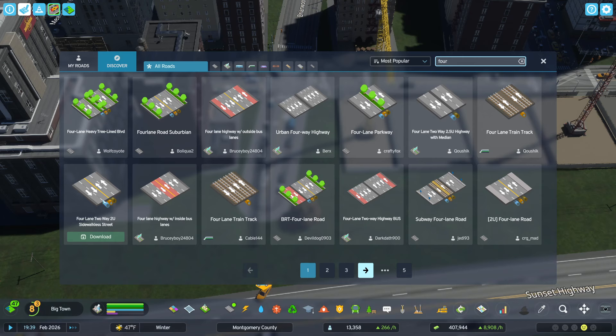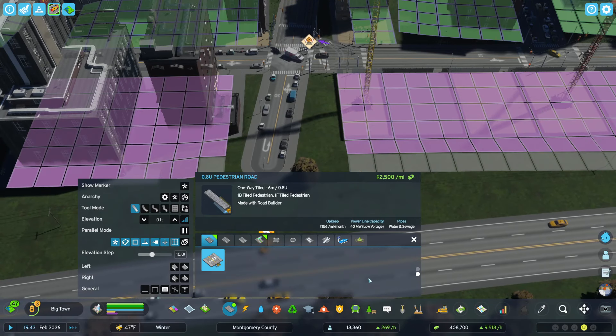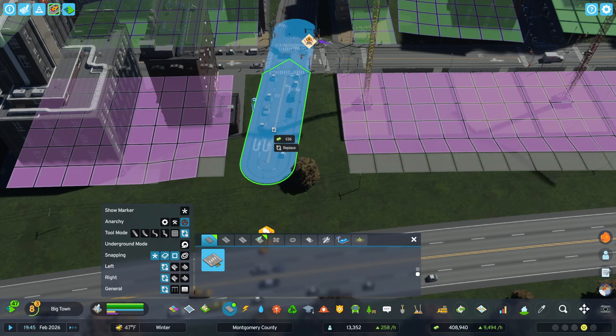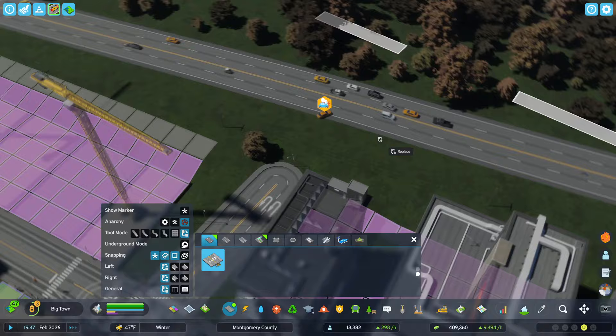Four lane two-way sidewalkless street — we don't want sidewalkless. Four lane road though, we'll take that. Got the four lane road here. Turn on anarchy. That is what we're looking for.